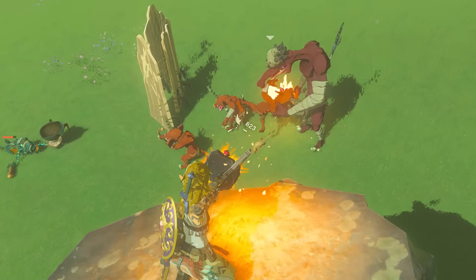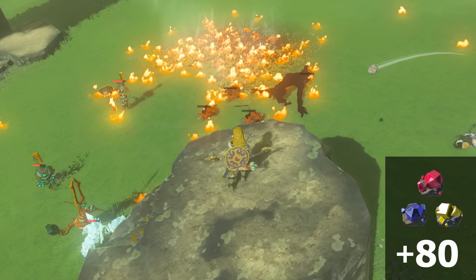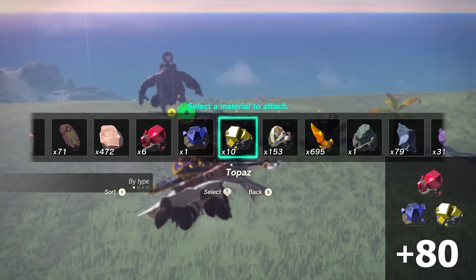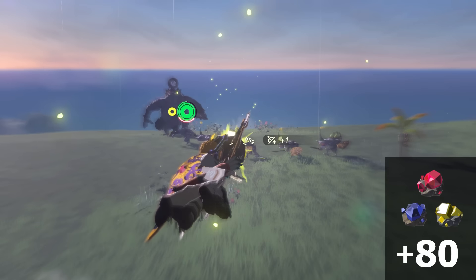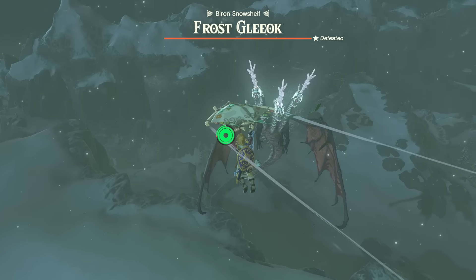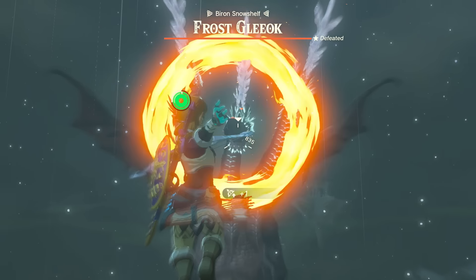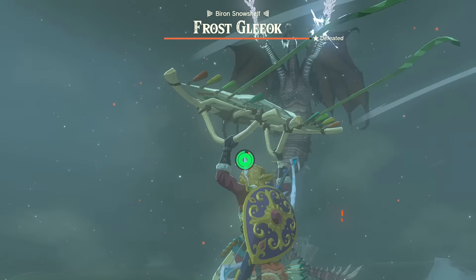By far the most potent materials are the gems, which deal a huge 80 damage magic area-of-effect attack on top of their elemental damage and effect. These are expensive, but since the damage can be applied in rapid succession, you can combine this with a 5-shot bow for a massive 400 damage blast plus the element for just the cost of one gem — it's quite overpowered. Sadly, this is nerfed against the gleeok, as only a direct head hit will deal the gem damage, with the area-of-effect blast being ignored by the other heads.